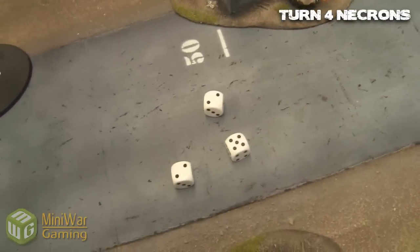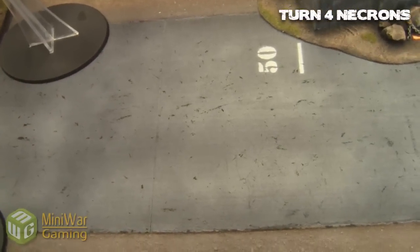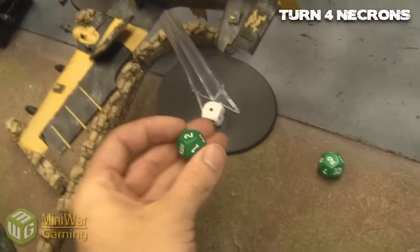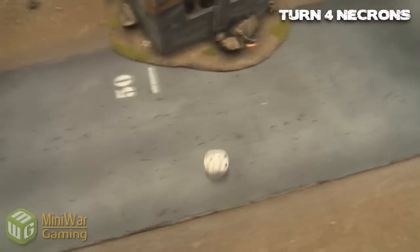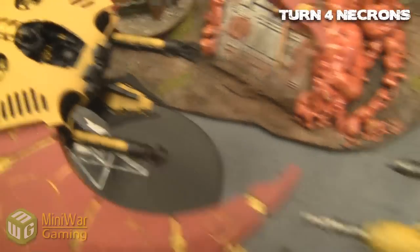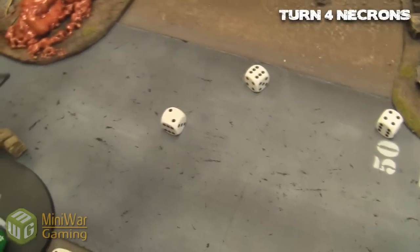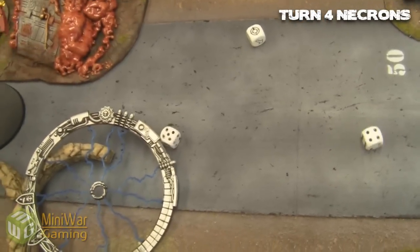Moving straight to the shooting phase. Everything else is caught up in close combat, and there's a big line drawn across both my flyers. The first one only rolls a one on the penetrating table, so I somehow survive. But the second one does blow up. He still has his Tesla cannon though, and he manages to annihilate it.